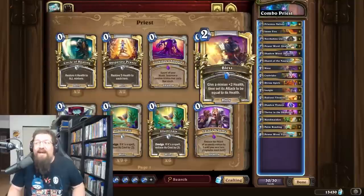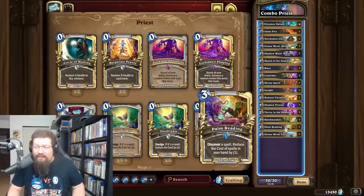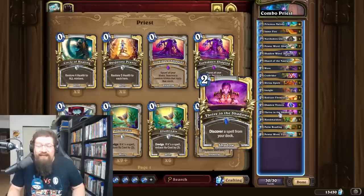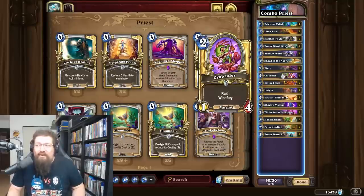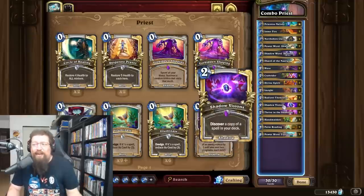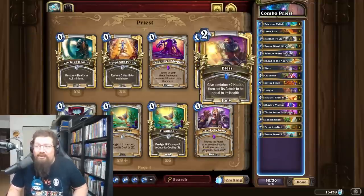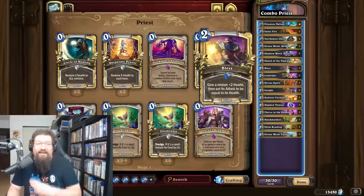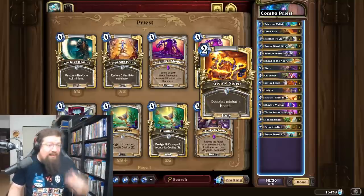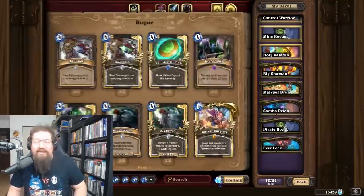The last three decks feature no new cards, but I'd highlight them because they're very good. Combo Priest is all about Inner Fire and Divine Spirit — you want to cycle through your deck with Handmaidens, Shadow Visions, and Thrive in the Shadows. Try to stick a Crab Rider, Northshire Cleric, and Radiant Elemental, then build a giant minion and kill your opponent. This list doesn't have Potion of Madness — you might want to tech that in to steal a minion and kill your opponent with it. Overall a really solid, degenerate scam combo deck.